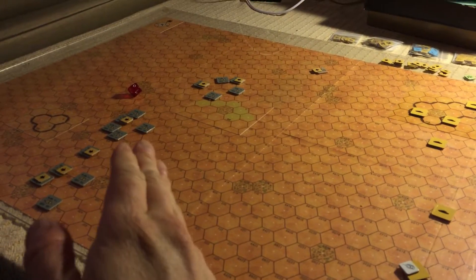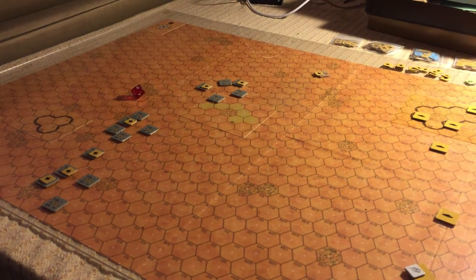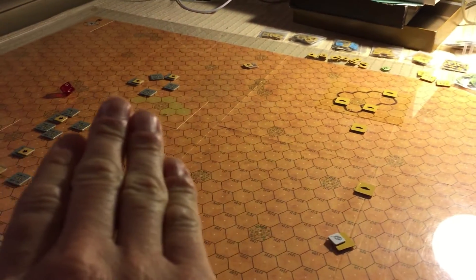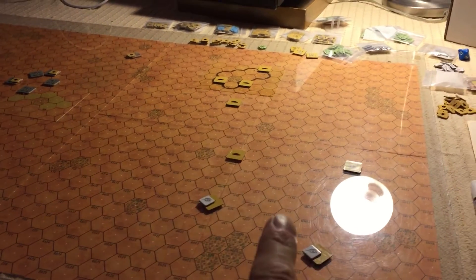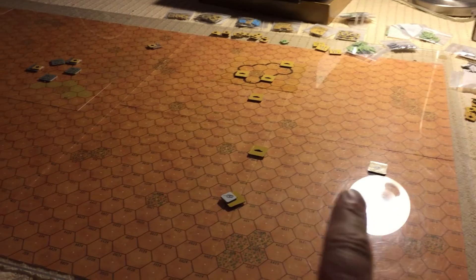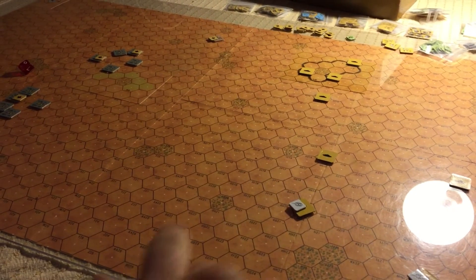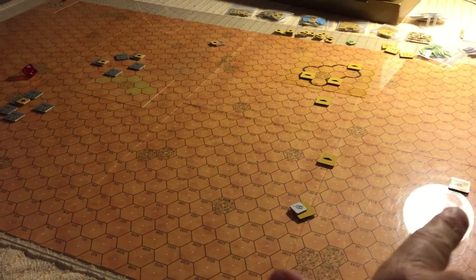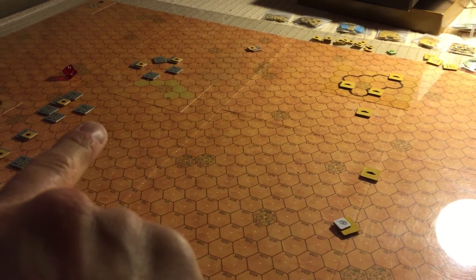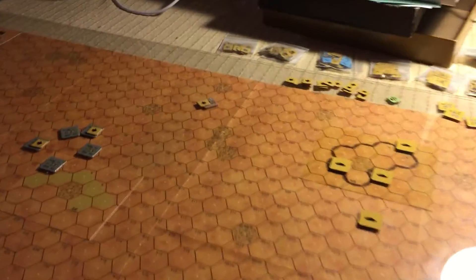The Germans are coming from over here to take out some British tanks, some Grants. The Germans need to get victory points by just exiting off this board, and the British can also get points from exiting off the board. But they can't just take everybody off because then the Germans would get more points.